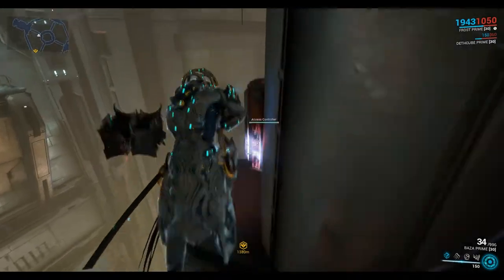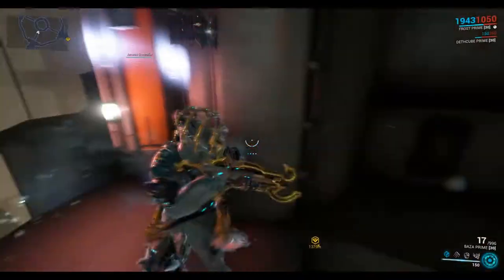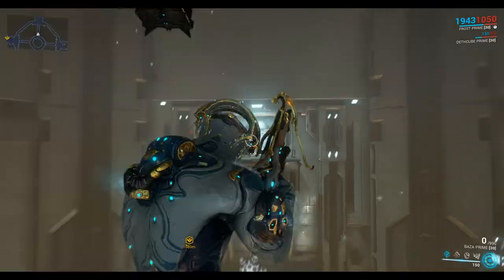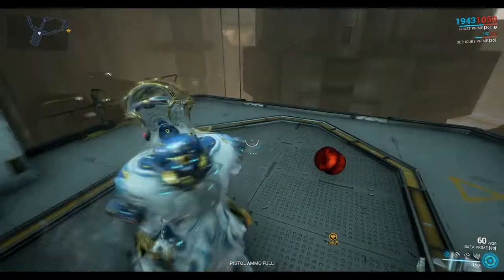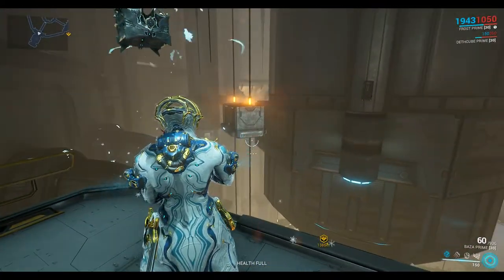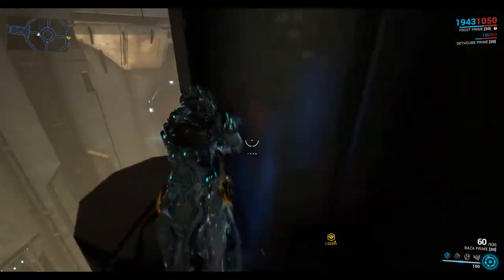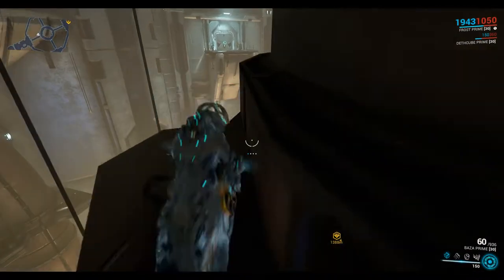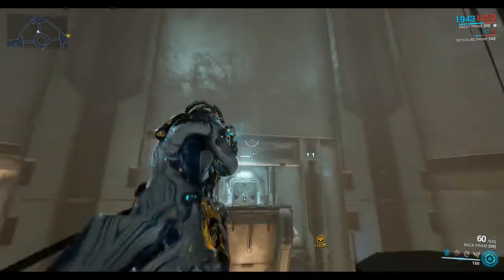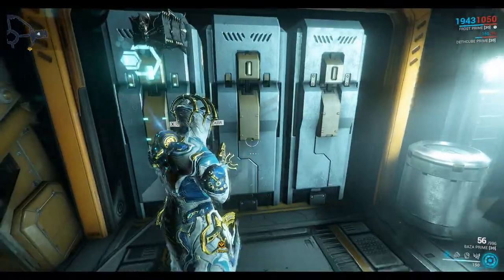There's an access controller here which is part of the Leverian secret laboratories puzzles. That's something I'll probably cover in another episode. The new gas city tileset has these Leverian secret laboratories that you can explore — there's loot in there you can get hold of. The access controller node is part of it, and there are also some switches around the place.